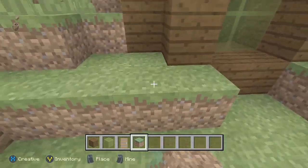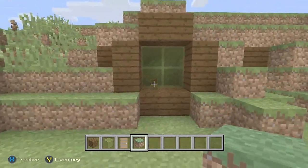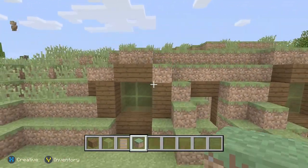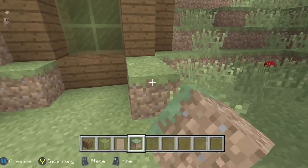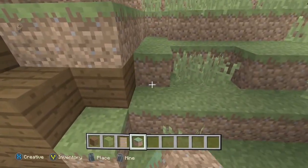What we're going to do now is get rid of here — just make it look like it matches, coming down like that. It doesn't have to look perfect, because when you put the bone meal to make the grass, it all blends in and looks great. We'll do it on this side too — a little mountain.